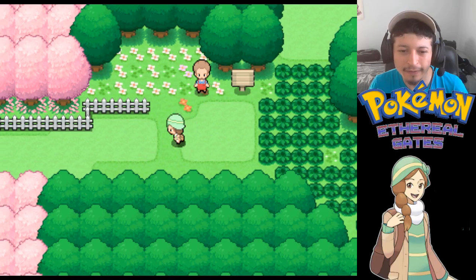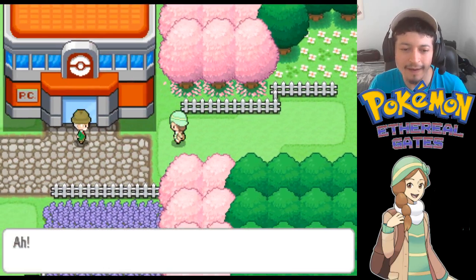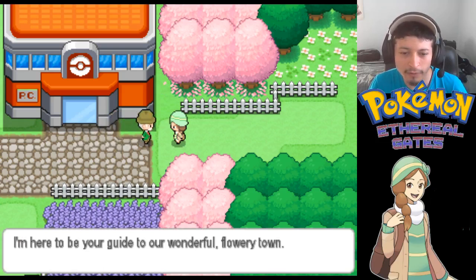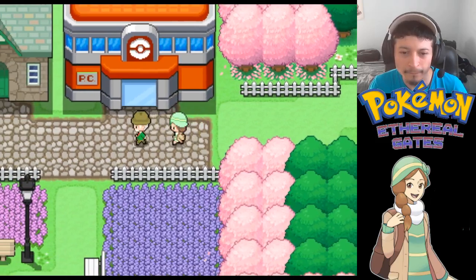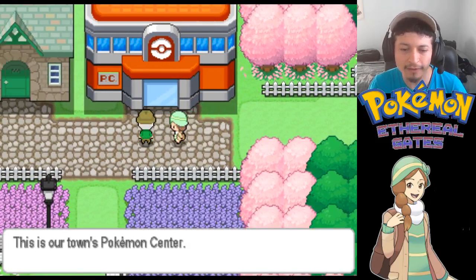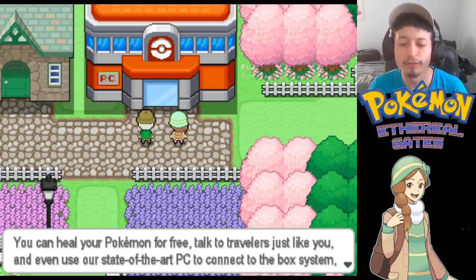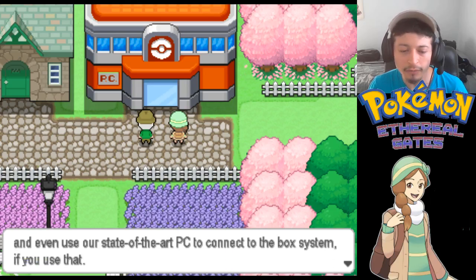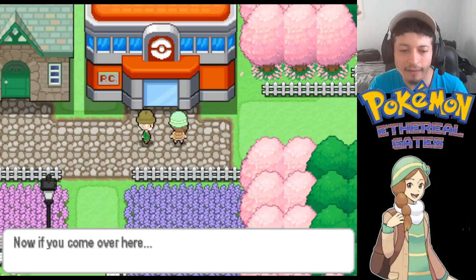Let's go ahead and explore Corella Town. A guide greets us: 'Hello there, welcome to Corella Town! I'm here to be your guide to our wonderful flowery town. Please let me show you around. This is our town's Pokemon Center - there's lots to do here. You can heal your Pokemon for free, talk to travelers, and use our state-of-the-art PC to connect to the box system.'